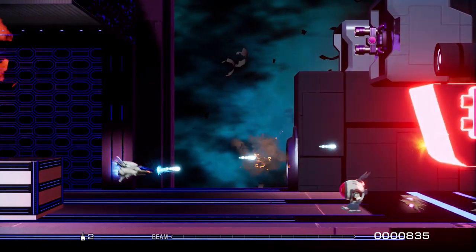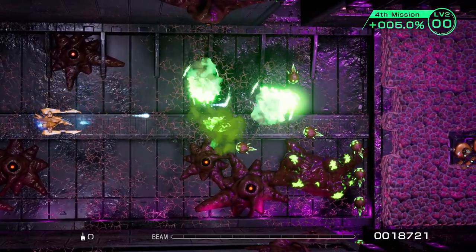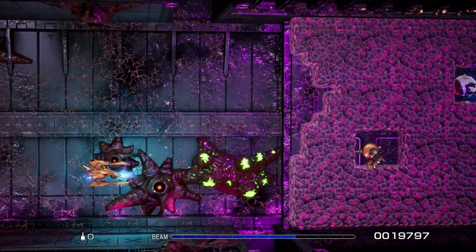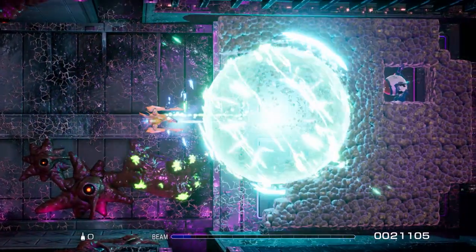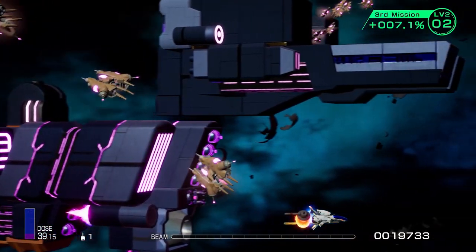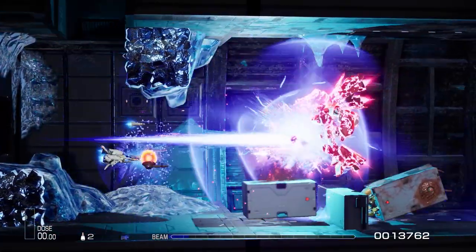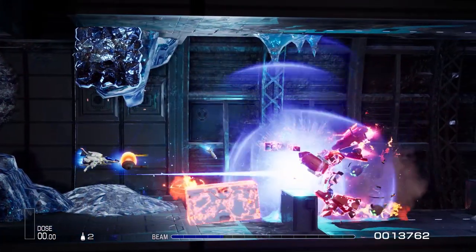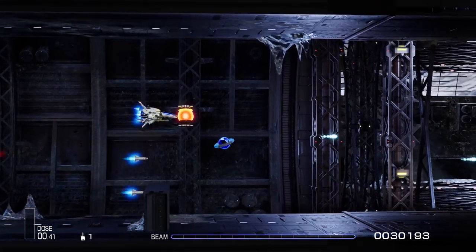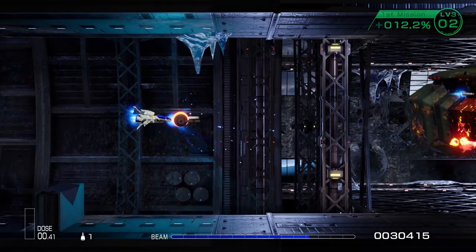Combat takes place horizontally but like the previous R-Type Final, backgrounds are presented in 3D, sometimes showing your ship weaving all around instead of traveling in a straight line. This works reasonably well and is less disorienting than its predecessor, but there are a few times it feels a bit off. Some obstacles almost appear as if they're in the background but will cause you to lose a ship if you make contact with them. During another moment, enemies come in from the foreground that feel like they need to be avoided but can't harm the player because they're not on the same plane. It's only a one-off moment, and while it can be confusing, most of the level presentation displays vibrant and interesting scenery.